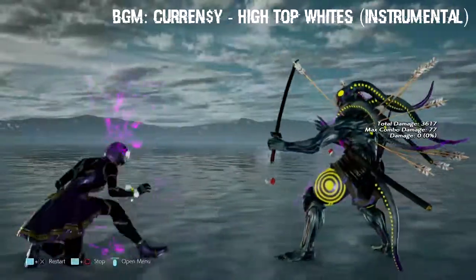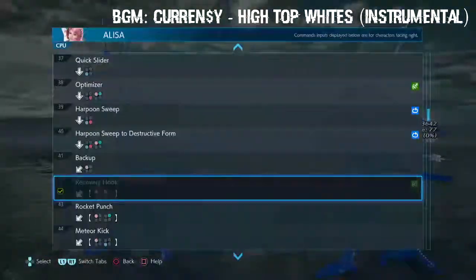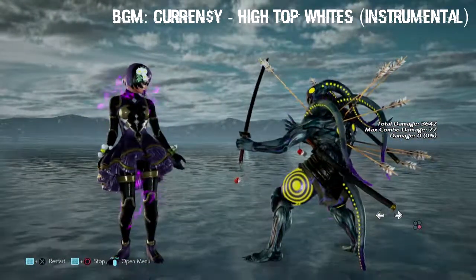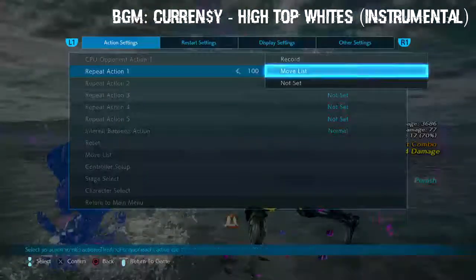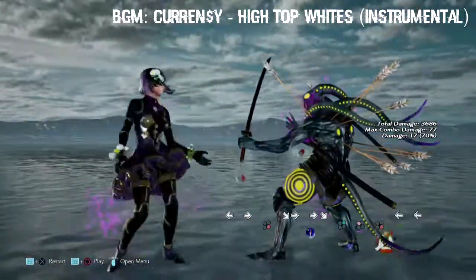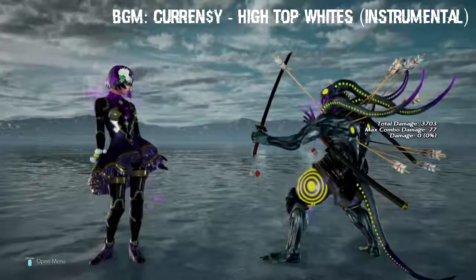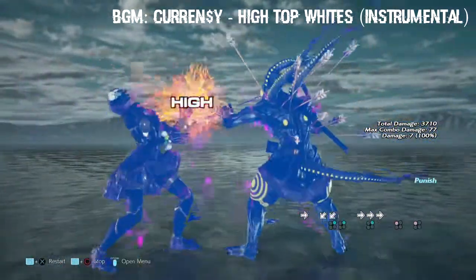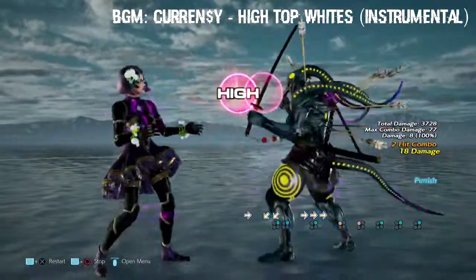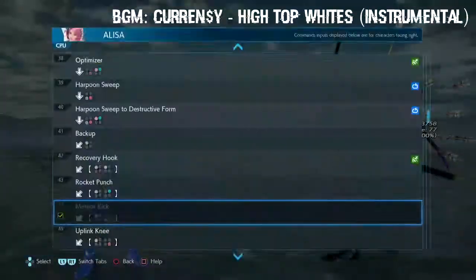Jesus - what a trade, you don't want to trade with that. That is super safe but high. She also has a rocket punch. Then there's a meteor kick - I guess you got to guess right because this is safe, actually no - negative 10. That's about it.